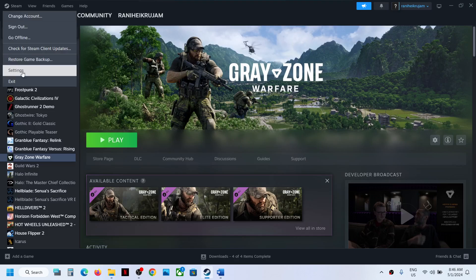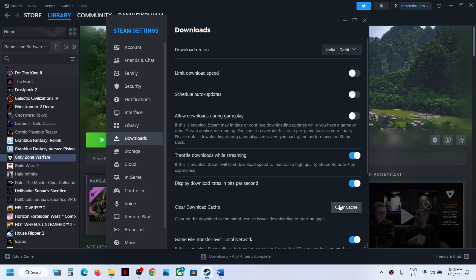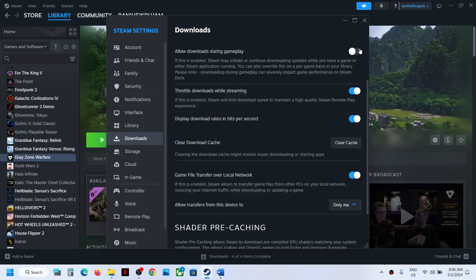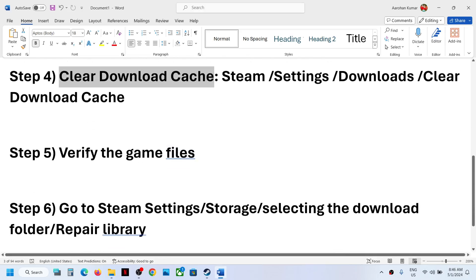Click on Steam in the top menu, then Settings, then go to Downloads. You will see an option that says Clear Cache. Clearing the cache will clear your local download cache and restart Steam, and you will need to log in to Steam again. Confirm to continue, then check if the error is resolved.